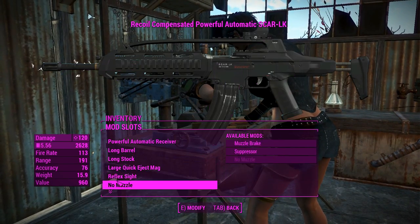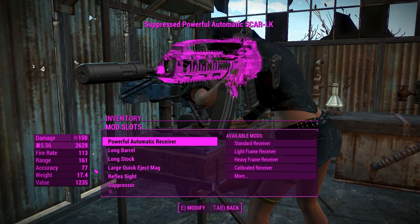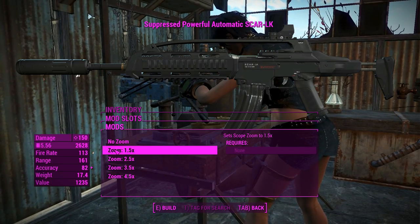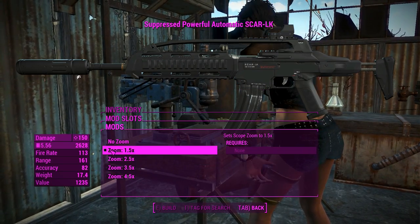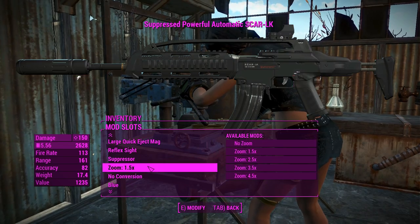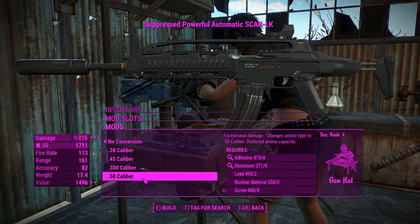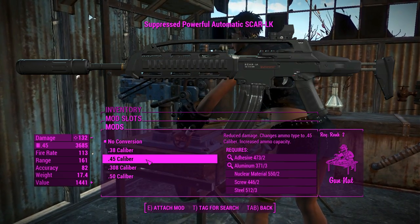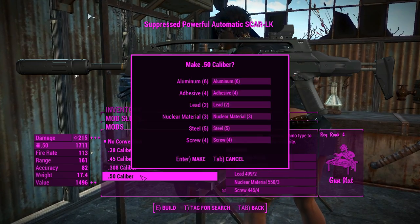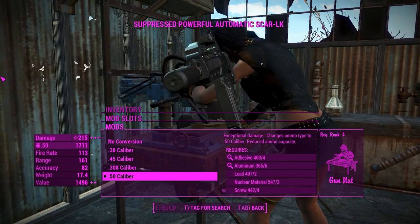That reflex sight will probably help us quite a bit. For the muzzles, we're going for a suppressor, because not only will that increase our damage, it'll make us a little bit more stealthy. If we want a little bit more zoom out of our reflex sight — it's more of an FOV slider type thing — we can get a little bit more accuracy if we put it to zoom 1.5, with the default being the standard 1x. You can actually change this thing's bullets — you can fire up to 50 cals. 38s and 45s do less damage than your standard 5.56s, and 30 calibers are a little bit more common.